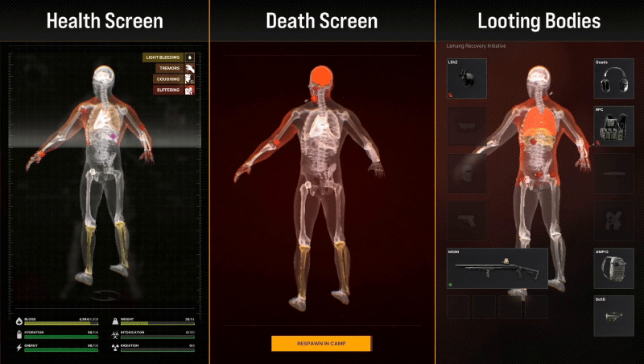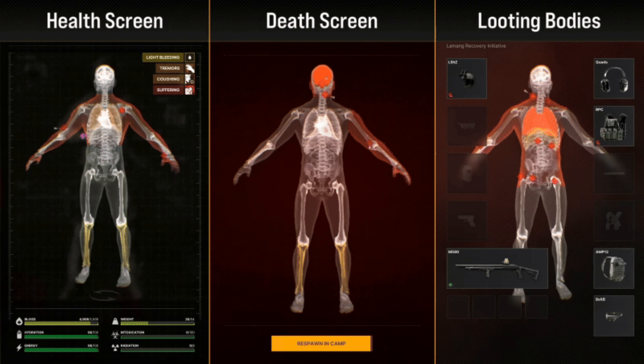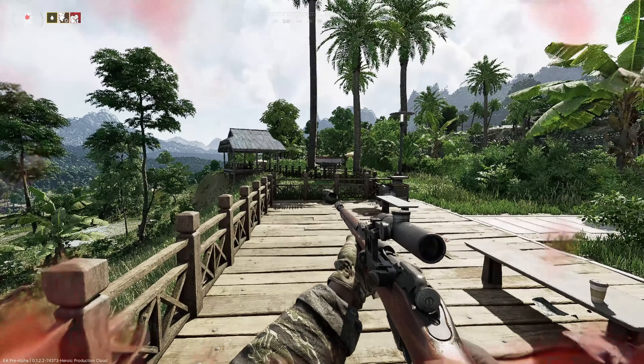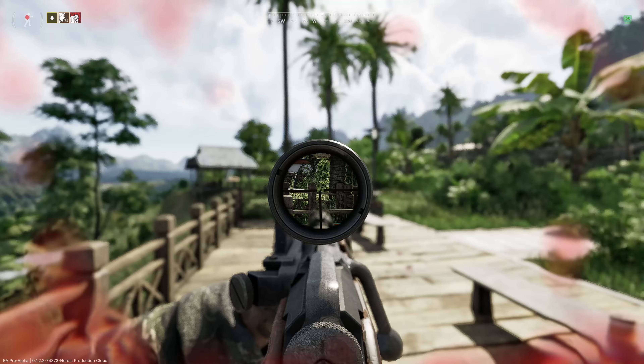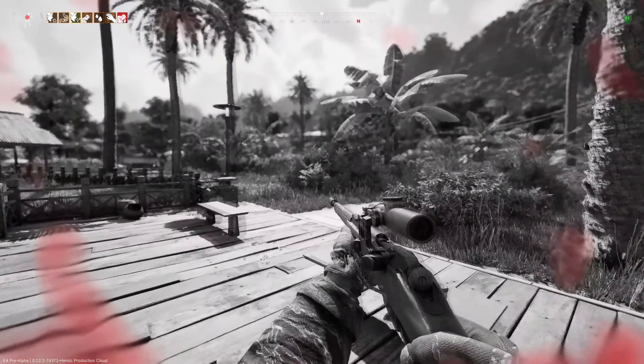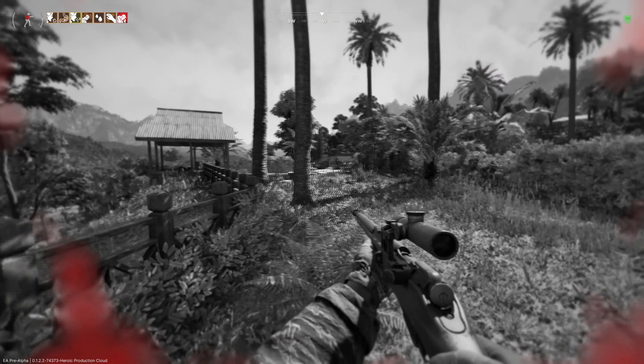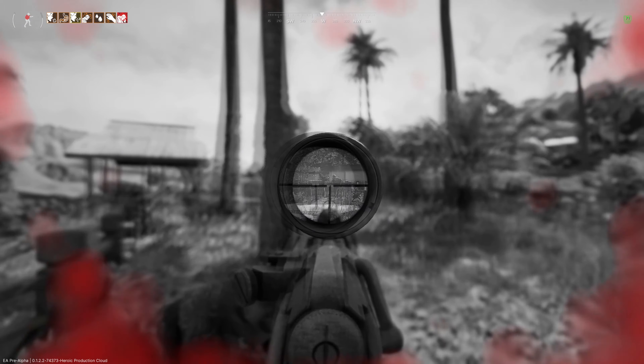The updated health and death screen now displays bullet trajectories, showing exactly where shots hit you and the path the bullets travel. This feature provides a clear breakdown of shot origins and impact points. By visualizing bullet paths, you gain a better understanding of enemy positions and attack angles, allowing you to adjust your tactics, avoid repeated mistakes, and improve your situational awareness.